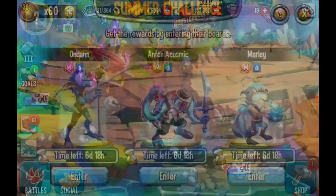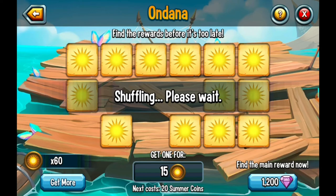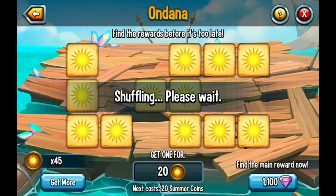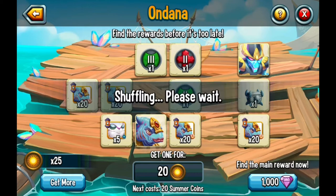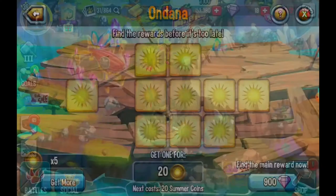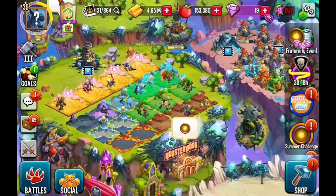It's time to go to the summer challenge and see if we can get the mythic - we probably won't because it's probably rigged, but let's give it a go. Okay, I've got 20 cells, 20 cells - not bad. It's increased the price so now it's 20 - not very good. It says find the main reward now for 900 gems but I don't have 900 gems, I wasted them all on the tier five chest. That did not take long. I think I'll just wait for an hour.